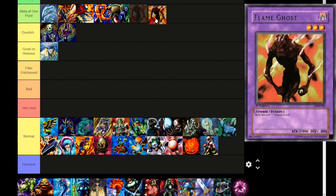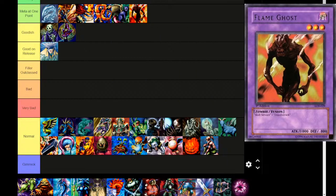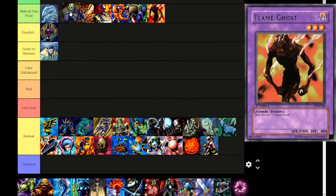Flame Ghost is going to meta at one point by technicality — I've actually seen it in several fusion decks in specifically the 2007 competitive overview. Dark attribute, level 3, zombie fusion with the materials including Skull Servant. That could be useful — now you have a way to search out Skull Servant with Prisma. 1000 attack, 800 defense. Skull Servant made his way into Meta at One Point too. Flame Ghost is still another Instant Fusion target specifically if you want to get a Dark attribute fusion. There's so much potential just because of Instant Fusion.